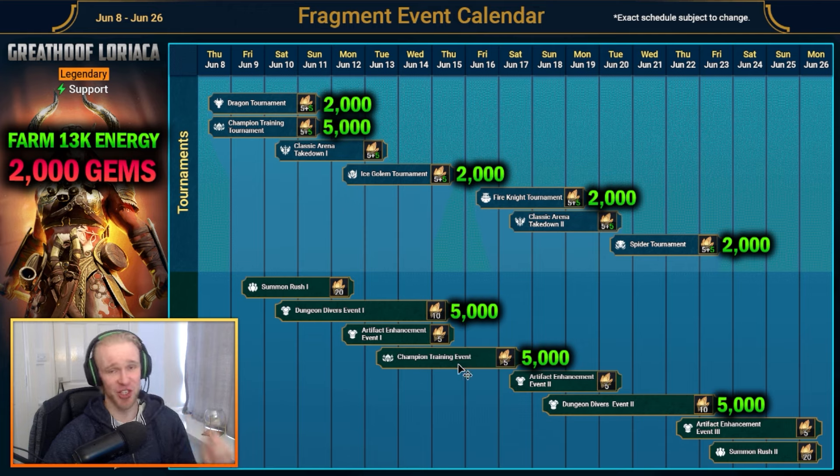The champion training event, however, is much more farming intensive because it's all about ranking up and leveling champs. Unless you've got a crapload of food saved up or a few hundred experience brews to use in the tavern to make it quick and smooth — for a beginner player with like 50 of each experience brew — this is going to be very energy intensive with a lot of farming to do.